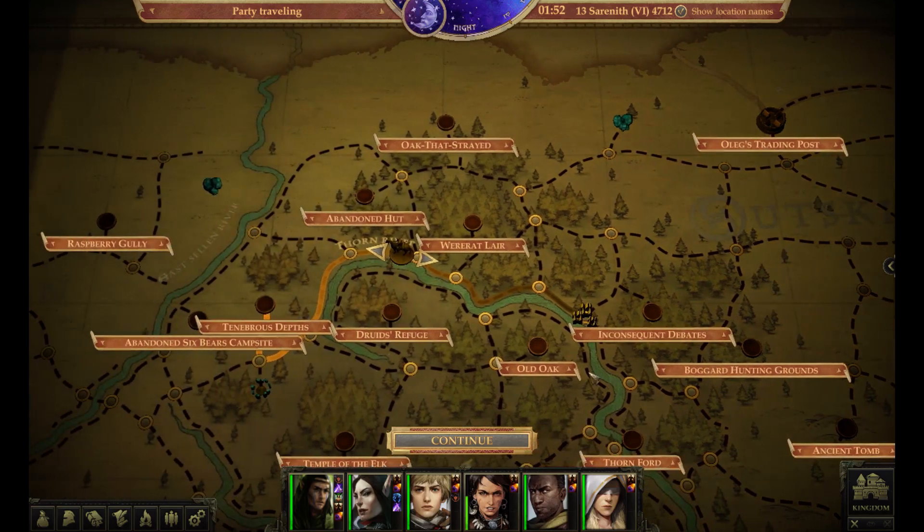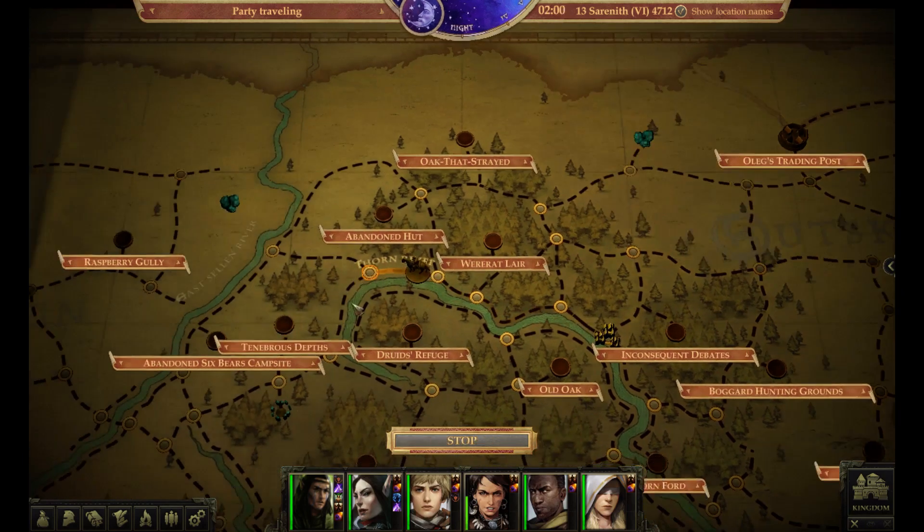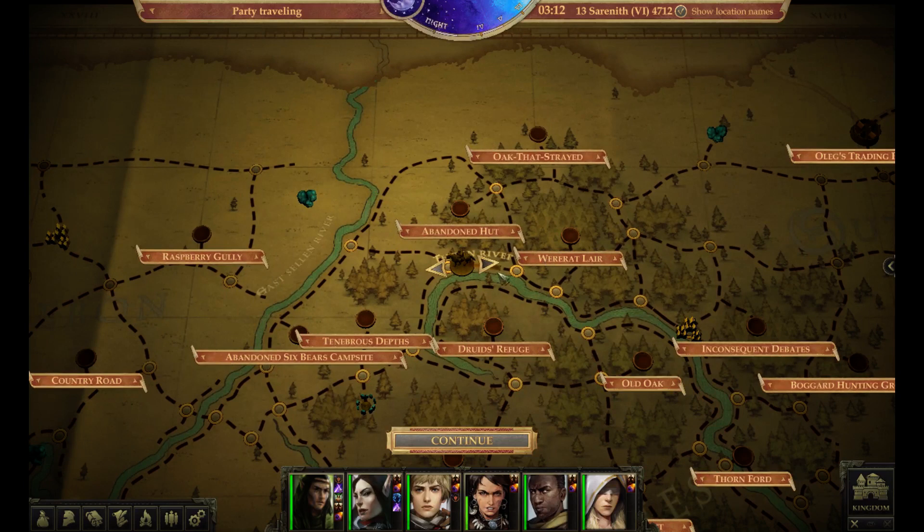Let's say for instance you're walking on this map — this is most of the time where you're walking — and you happen to see your people tired. You're going to see the exhaustion here; it's going to be blue in color. Here's what you can do immediately.